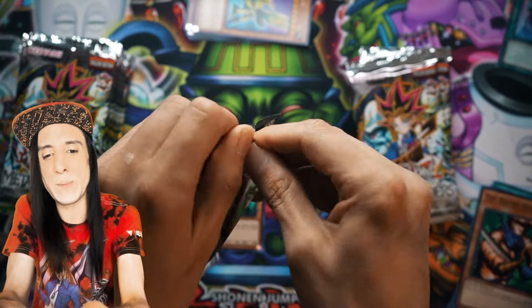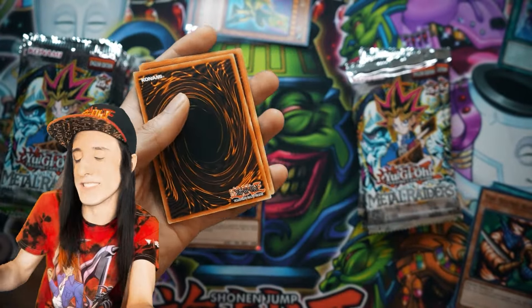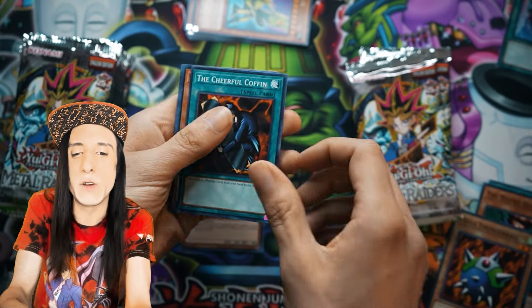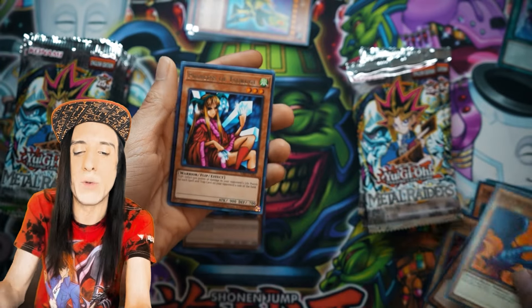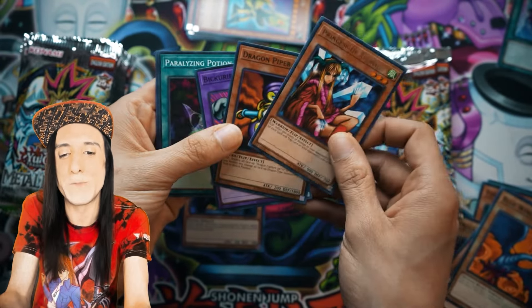Still going to the right side here. If I mess up and pull something from the left side, let me know in the comments — I just get excited. Cheerful Coffin, a really great Dark World card. We've also got Swamp Battle Guard, Blue Winged Crown, another Princess of Tsurugi for a little more damage, and after that just a Dragon Piper.